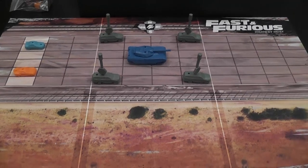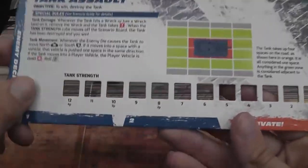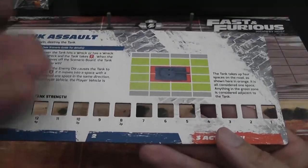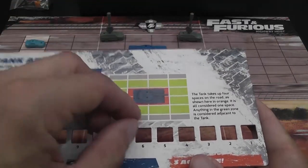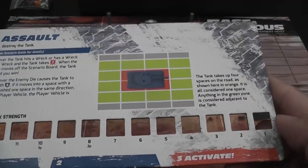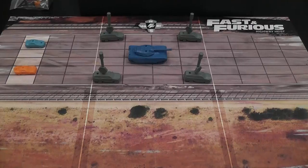Each scenario will come with different components, same board but different components, with a player aid telling you different things. You'll place a cube to record the strength of the tank. In this scenario you're going to try to push SUVs under the tank to damage it, which reduces the strength of the tank. If the cube falls off on this side — reducing the strength of the tank to zero — then you win the game.